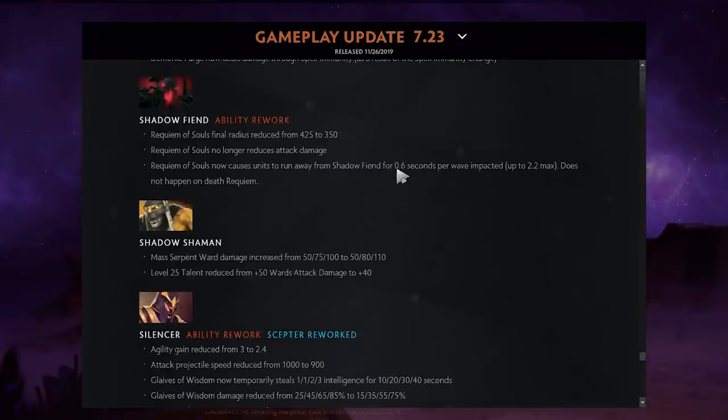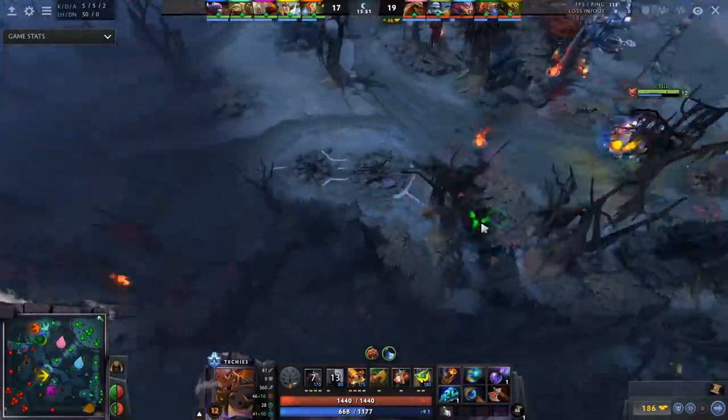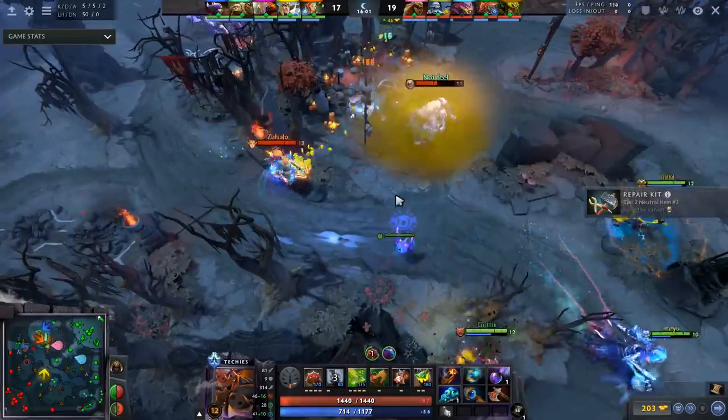Shadow Fiend's ultimate now has a fear. Silencer is more of a core now — Glaives of Wisdom now steals intelligence for a certain period of time. You still have permanent intel steal, as they didn't specify removing it.